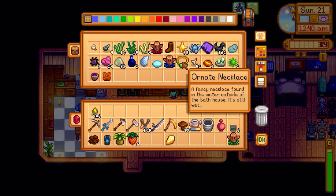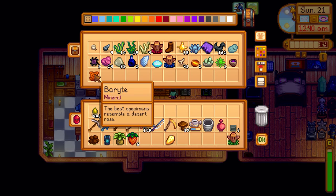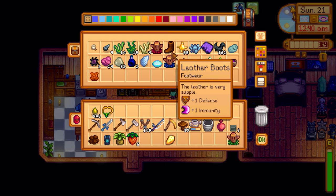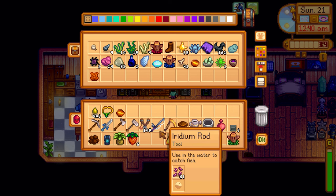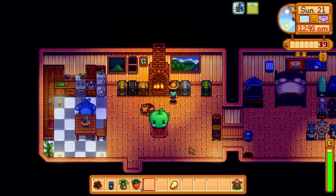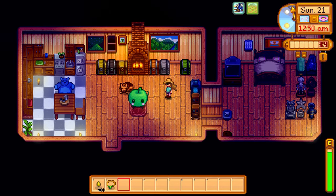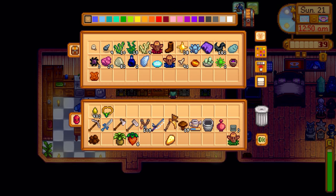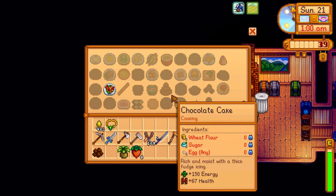Maybe I'll put the tiger's eye in the crystallarium to duplicate it. I'll keep the ornate necklace in my inventory. Do I have any junk to put in the recycling machine? It seems like we did a pretty good job putting all the broken glasses and broken CDs in there already — I can't see anything else to put in right now. Let me look at recipes to see if anything requires strawberries. Spaghetti, void mayonnaise, periwinkle — you guys said to get periwinkles from the crab pots, I need to use those more.